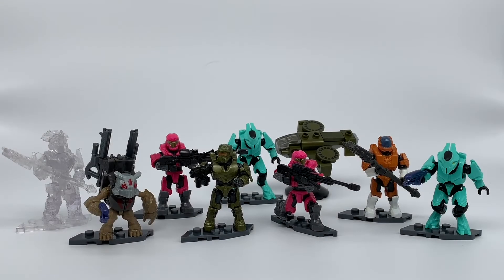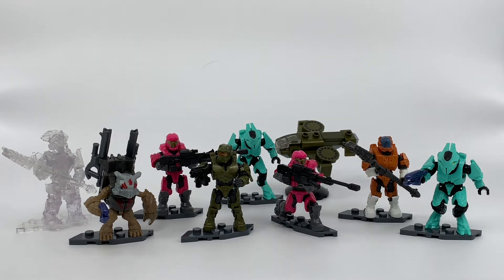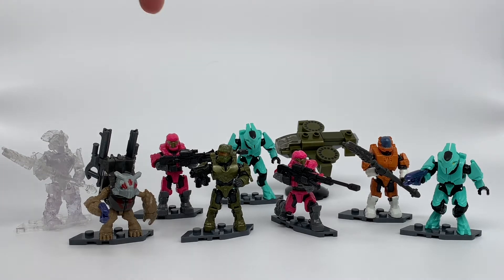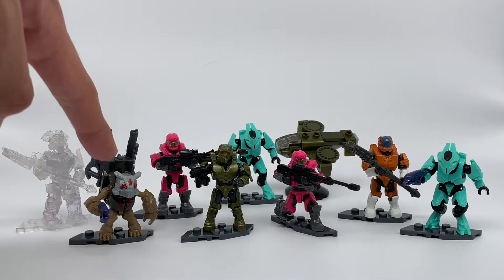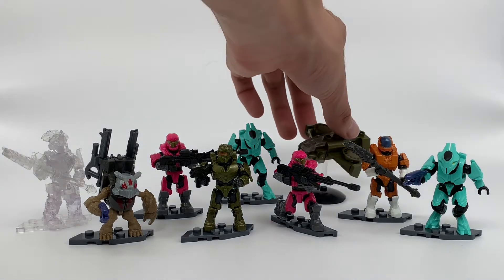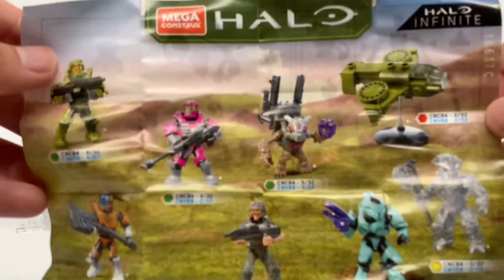So here's everything I got in this figure haul: two pink JFOs, two cyan Elite Ultras, one Spartan Hermes in orange, one Centurion, one Grunt Mule aka Victor, one AC Brute Chieftain, and one micro build Wasp. Taking a look at the checklist real quick...